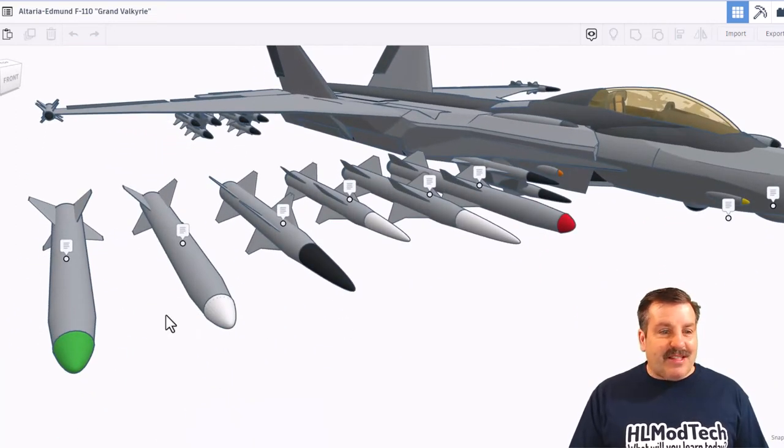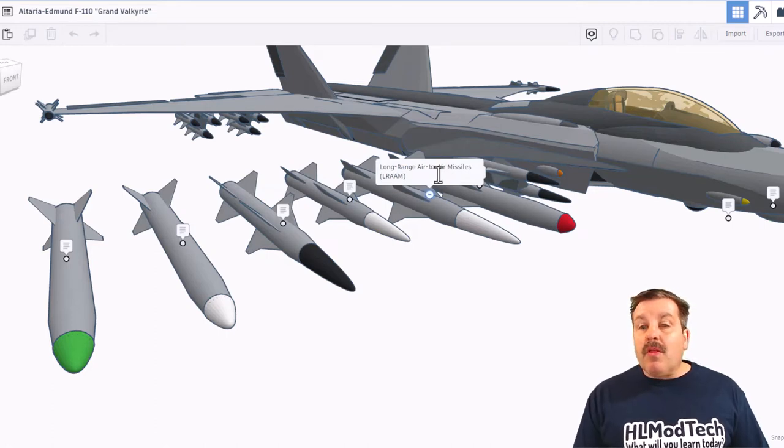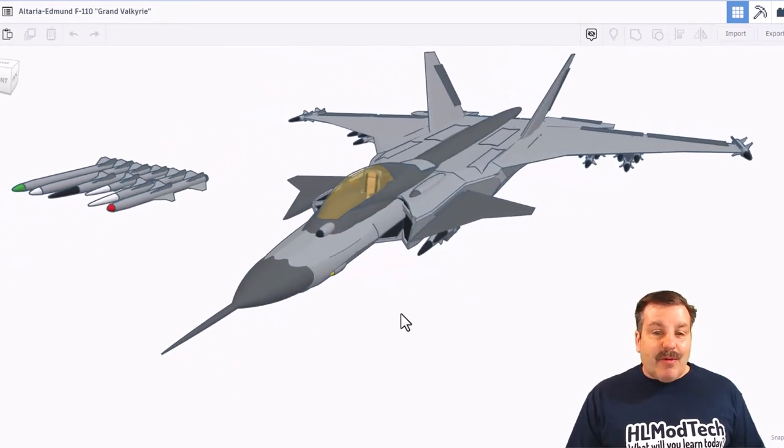Let's take a look at all the different kinds of missiles it can carry. We have got a small-yield nuclear bomb, a precision guided bomb, a long-range universal missile, the medium-range air-to-air missile or MRAM, a long-range air-to-air missile, and finally a short-range incendiary missile. This design took a bit of time to load, but even more impressive, it took Unlimited Model Works about two weeks to create it. Thank you so much for sharing.